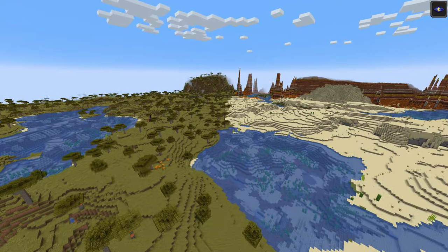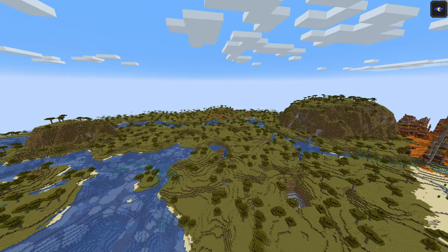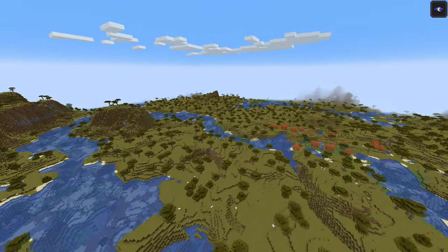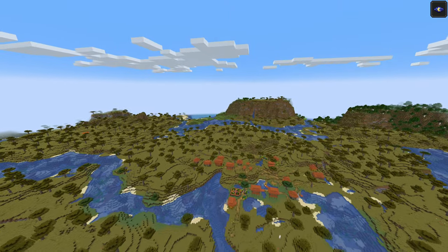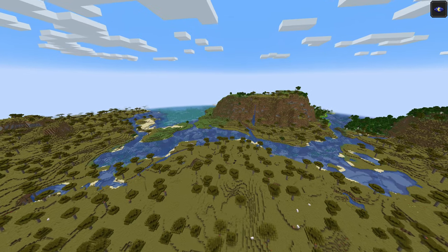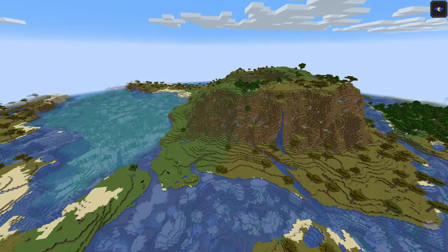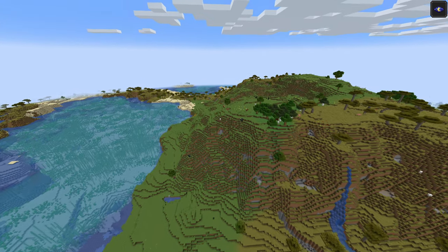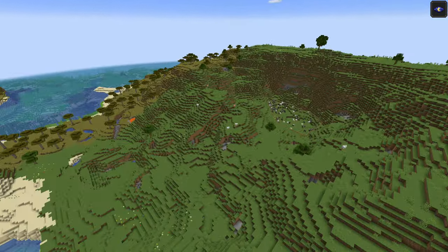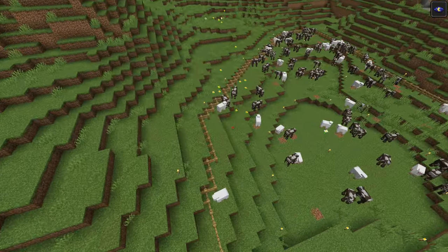That is interesting — I'm really inclined to just delete really all the chunks where we haven't built something. Just delete every chunk that doesn't have a village or our structures in it. We can completely ignore the nether because that hasn't changed. We would have a mangrove swamp really close if we were in a proper 1.19 world. I will try to locate a Minecraft tool that allows me to delete chunks, go rampant, and delete everything that hasn't been touched by us yet.